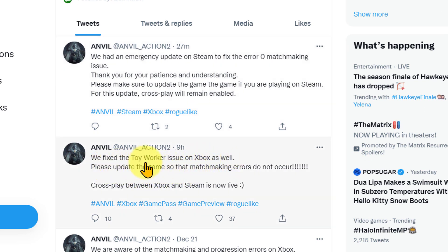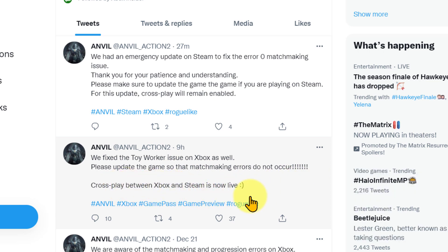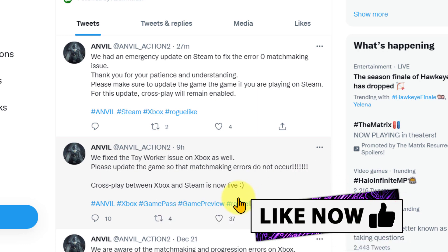For the guys on Xbox, from nine hours ago, they say they fixed the toy worker issues on Xbox as well. Please update the game so that matchmaking errors do not occur. Crossplay between Xbox and Steam is now live, so you can be on Xbox playing with your friends on PC.